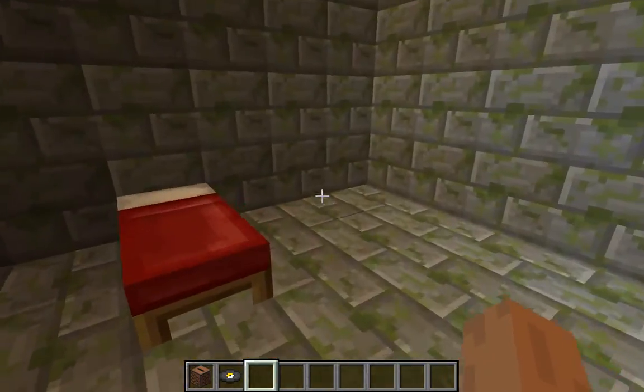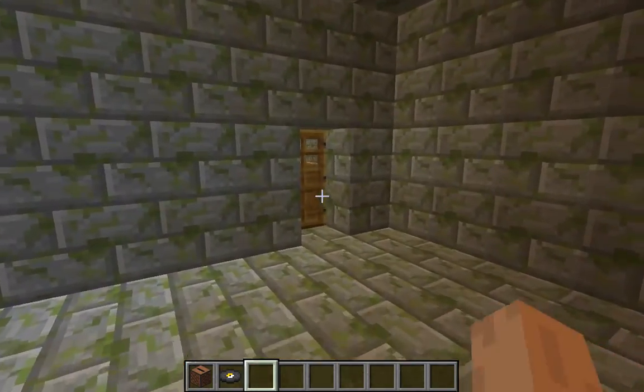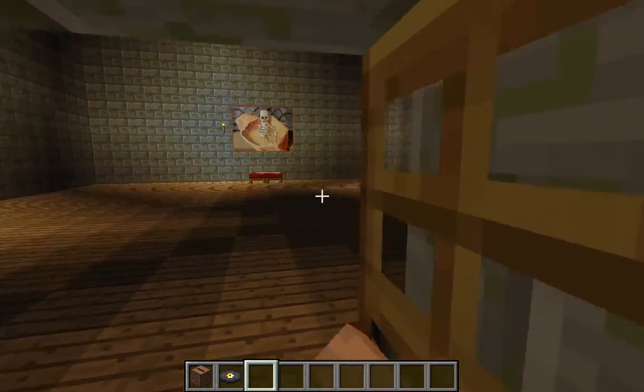Over here is the guest bedroom. It's like one of those asylums — like one of the padded cells, like how a crazy person goes inside in a straitjacket and just goes in that small room. Well, that's the guest bedroom.